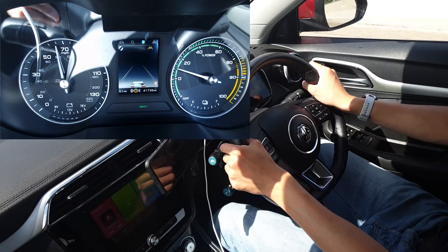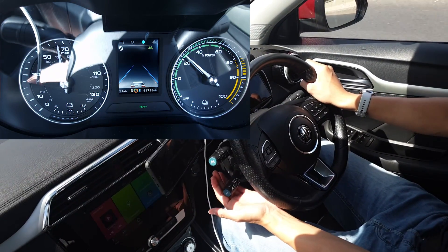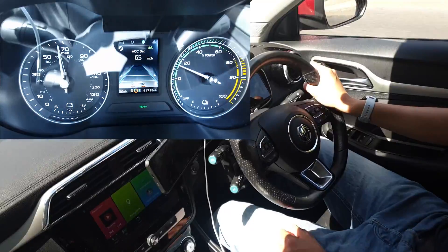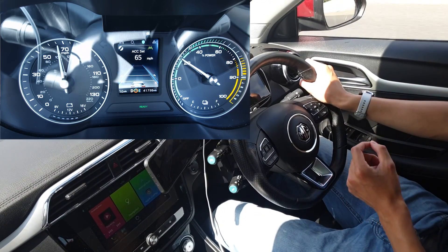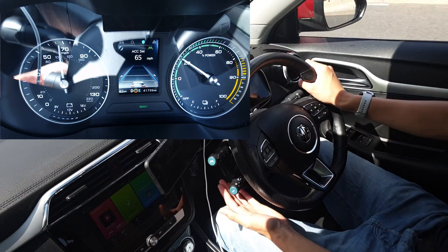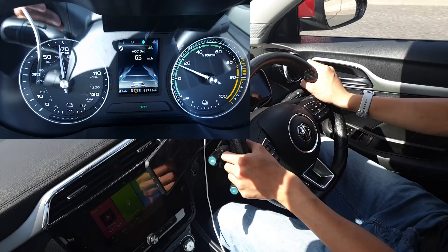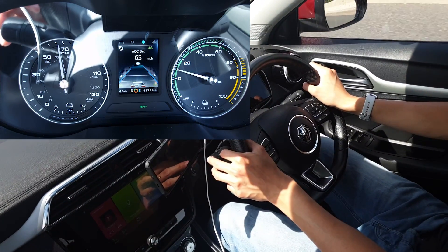Lane keep assist is now activated. To also enable MG Pilot, I pull the cruise control stalk towards me — it says ACC set. Then I press the blue button to set my speed; I'm doing about 65. To activate MG Pilot fully, combining steering and cruise control, I double-tap the active cruise control stalk. The green light at the bottom flashes and MG Pilot is now on — I no longer have control of the accelerator pedal, though please stay prepared to brake at any point.